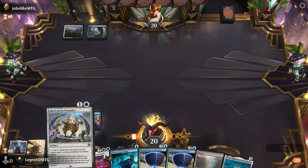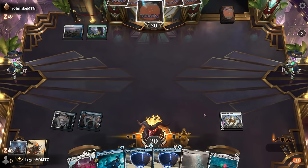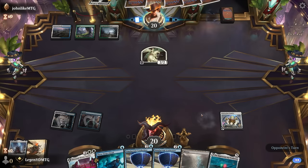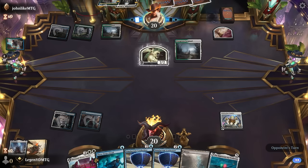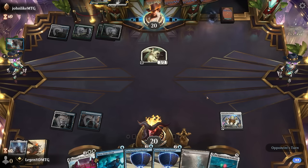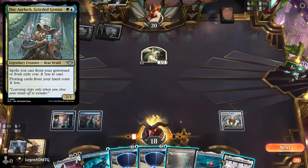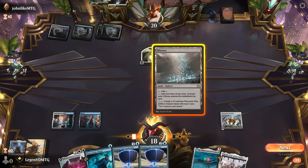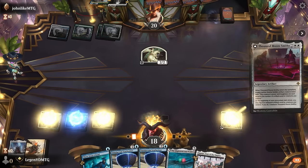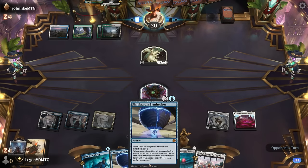Opponent is Bant colors. That resolves. A Virtue makes a token, so it could be a plus-one counter deck. Kellen lets them play an extra land — they're just immediately going to sack the clue. They're probably playing Grizzle Genius to discount their adventures. For now, play Synthesizer. Or I guess we can just play Smithy, which will immediately make a blocker, even though playing Synthesizer first would maybe give us more tokens in the long run.